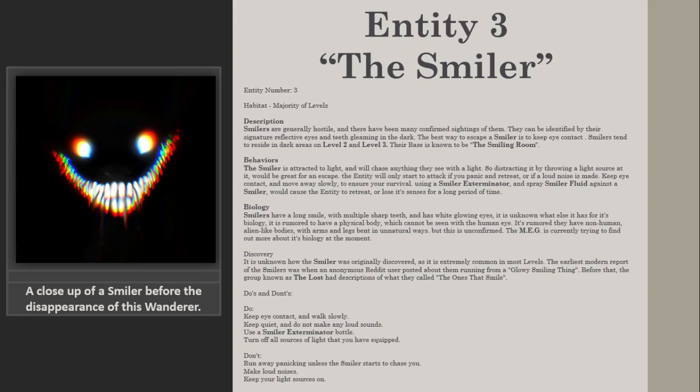Behaviors: The Smiler is attracted to light and will chase anything they see carrying a light source. Distracting it by throwing a light source at it would be great for an escape. The entity will only start to attack if you panic and retreat or if a loud noise is made. Keep eye contact and move away slowly to ensure your survival. Using a Smiler Exterminator and Smiler Spray Fluid against a Smiler would cause the entity to retreat or lose its senses for a long period of time.